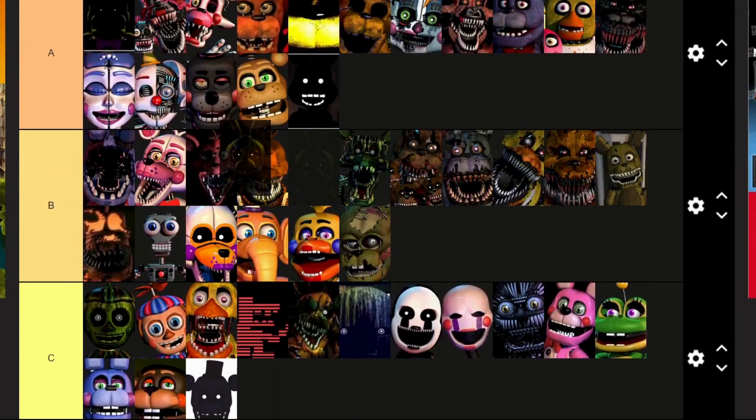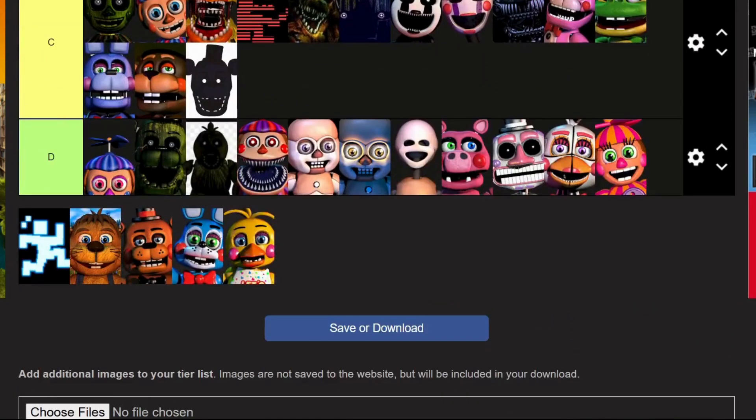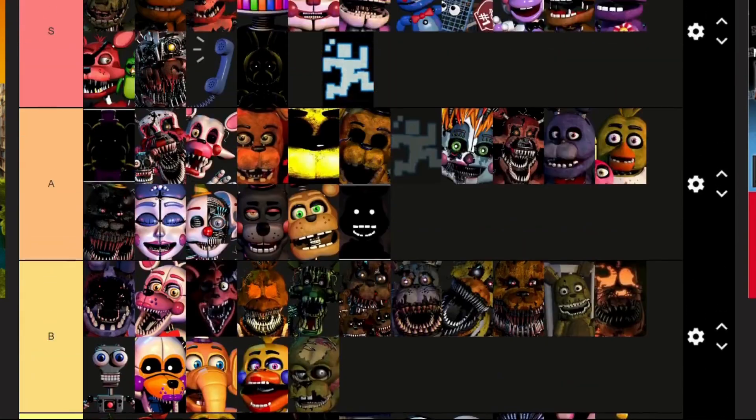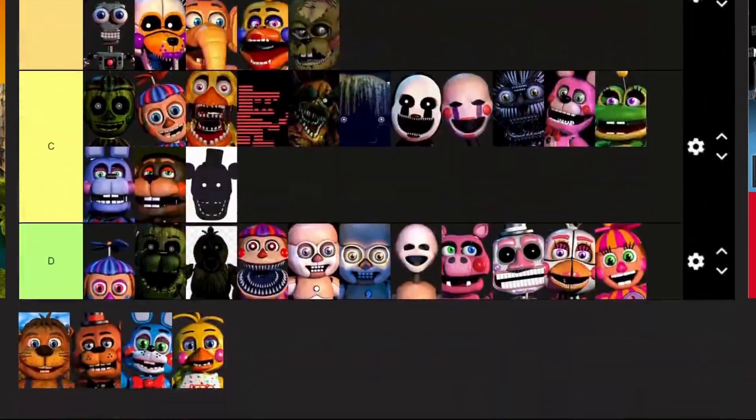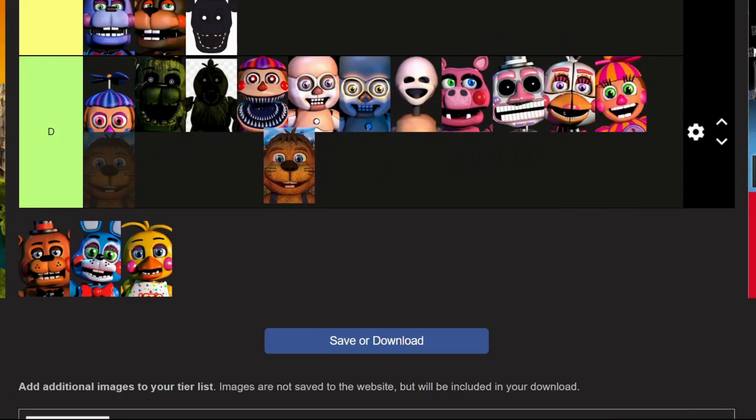Spring Bonnie: your suit started the whole FNAF game, plus the purple man — so you're off in S. Scott Cawthon: we wouldn't be here without him, but I think you're a character in the game and I've never seen you before in my life, so you're off in D.